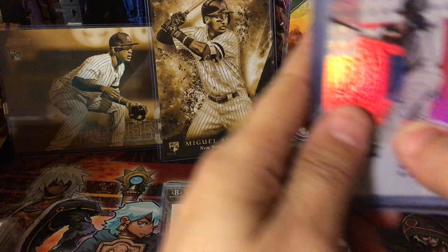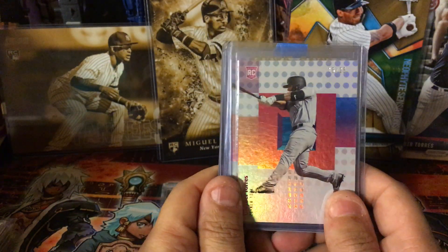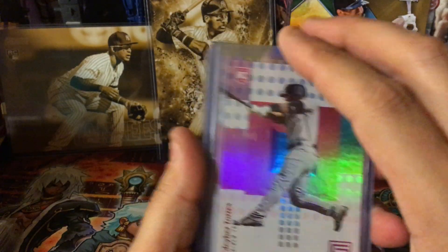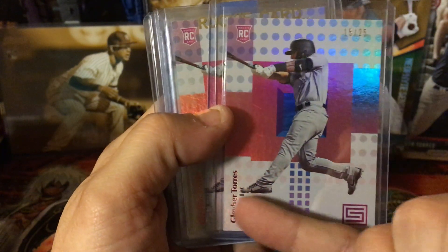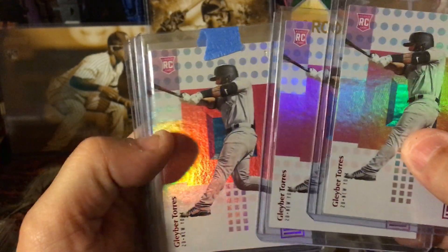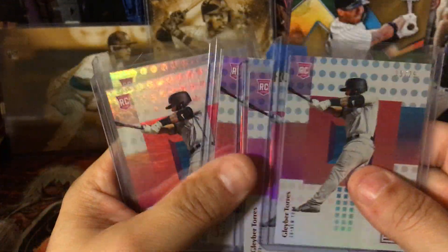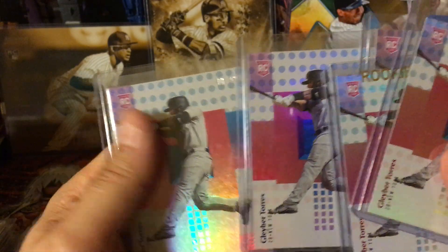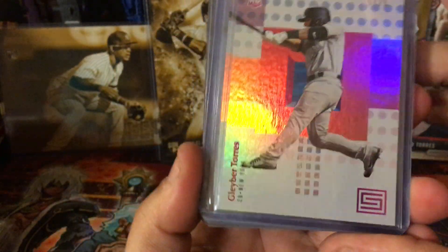Coming up on Panini Status. There is no NUR in Panini Status, which kind of made me sad — less annual ARs to collect. But there is Glibber. This is Glibber red numbered to 25. The red will be in the name — the next one is another red, number 10 of 25. And the next is another red, actually number 3 of 25 — so I have three reds. Then blue Glibber, the blue numbered to 99 — and there are two of those. So gold is numbered to 10, red is 25, and blue is 99.